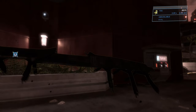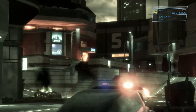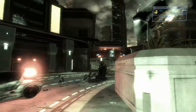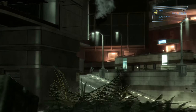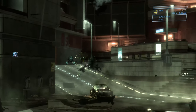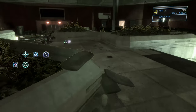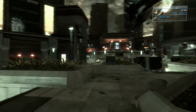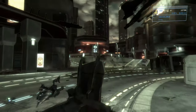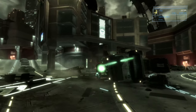There's another health pack here, so grab it if needed. The last two groups are the same setup: one brute and three grunts each. Hang back in the middle and headshot all the grunts as they come down the left side. Look for a fresh plasma pistol so you don't run out of ammo for the noob combo when dealing with the brutes.